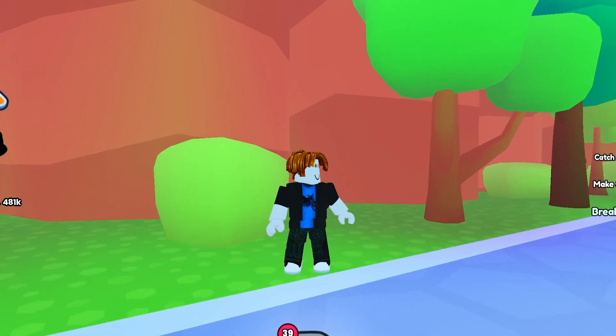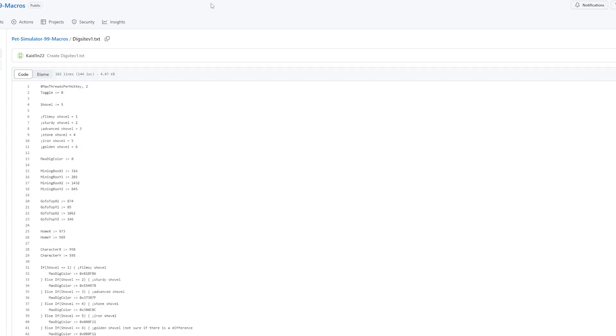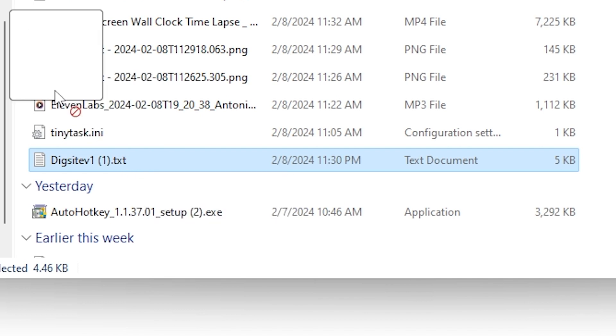Now you just have to download this second file. I'm going to be leaving it in the description below, so all you have to do is click the link, and it will send you to this place where it will give you a PetSimulator99 dig site macro. Then you just have to download this raw file. Once you have it downloaded, just make sure to place it somewhere safe and somewhere you will remember.